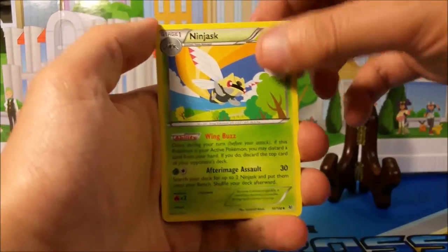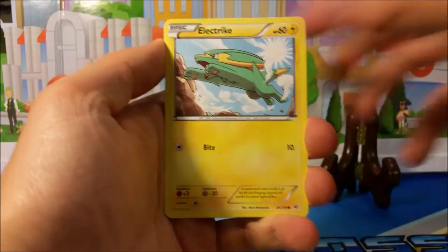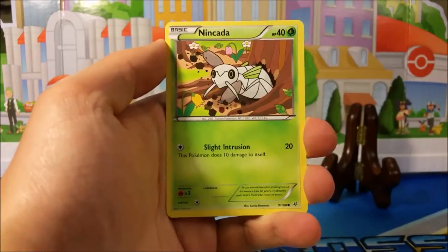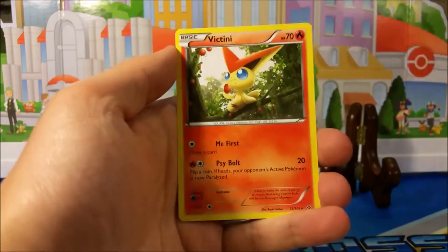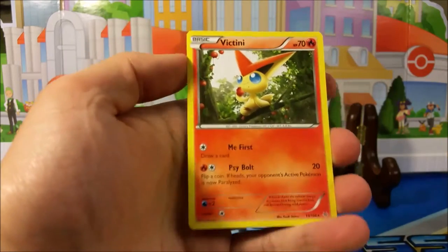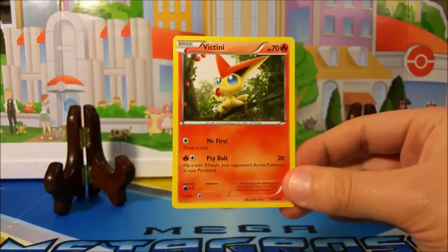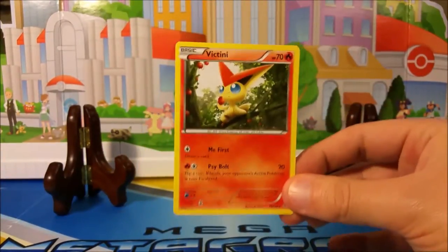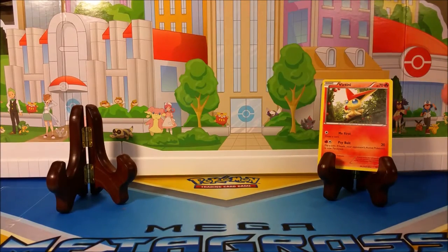Alright, we have a Ninjask, a Revive, Altaria, Taillow, electric Bagon, Nincada, Pidove, a reverse Wally — awesome — and a Victini. Awesome! Victini being the Victory Pokémon, hopefully this is a great sign of things to come in this pack battle. I'm gonna put him over here for now to watch over the rest of our pack openings.